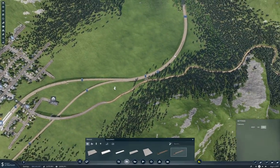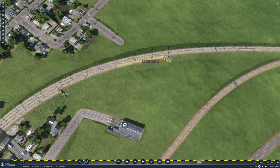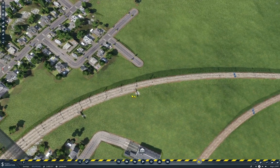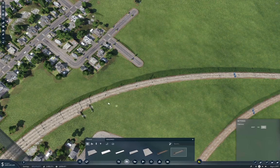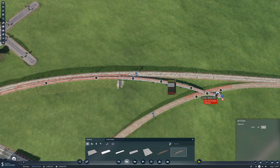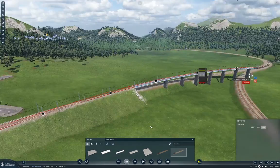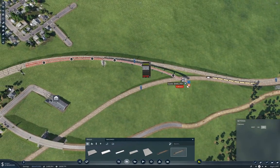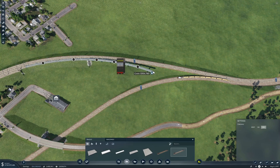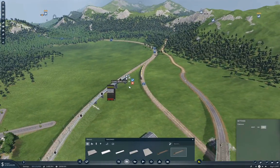We're going to need to get over this track — or under it. But I think over will maybe look better. We can definitely come around like this and see if we can do that. Well, we can definitely get over. That is not, however, the way we want that to run. If we come across... yeah, I think that way will probably be fine.